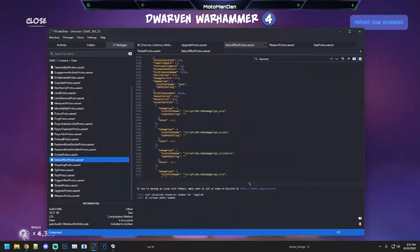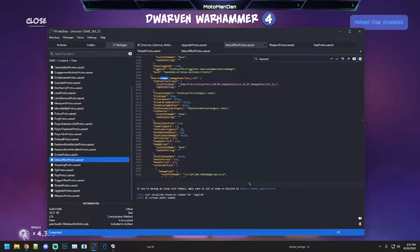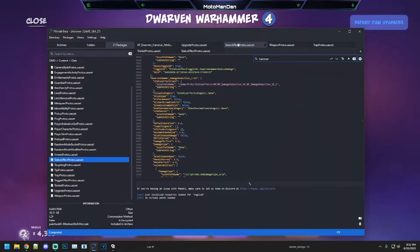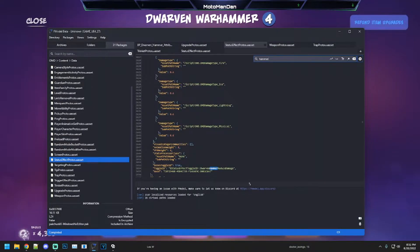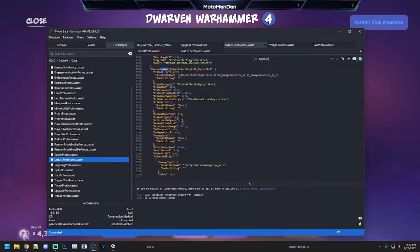The damage reduction value here — okay, so that was a depreciated level one and two; I don't know exactly what that means. But the Dwarven Hammer damage reduction at level four — that's what we want — shows a value of 60. So that's how much it reduces damage by. I'm not sure I remember seeing that before or having questions about it.